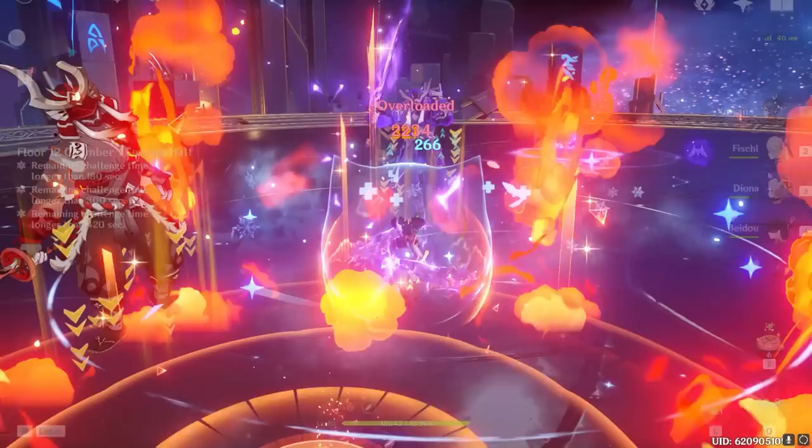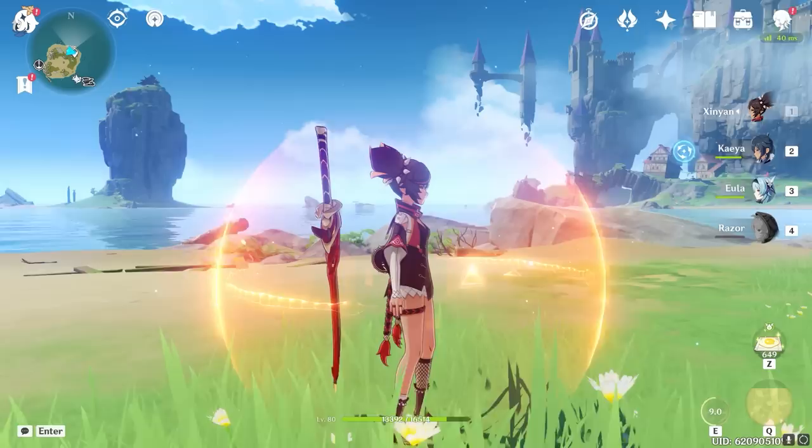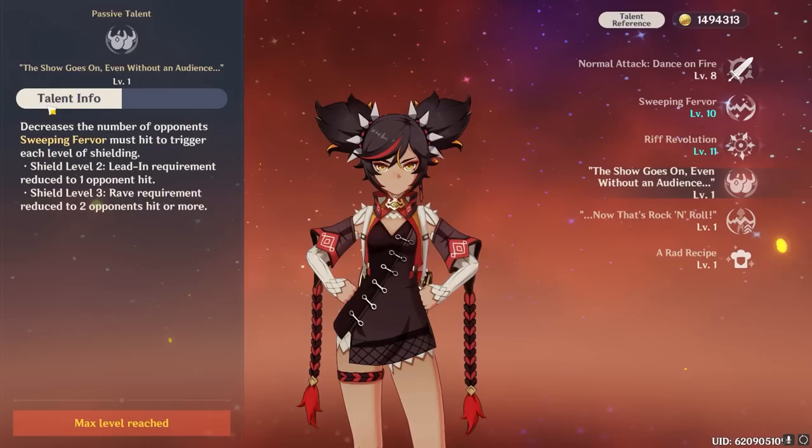Xinyan's elemental skill will cause her to swing her guitar for an AoE slash of pyro damage that will generate a shield with added effects based on how many enemies her guitar hits. Hitting 0 or 1 enemies grants a basic low-scaling shield, hitting 2 enemies grants a stronger shield, and hitting 3 enemies grants a level 3 shield and will cause the shield to occasionally pulse with AoE pyro damage for its entire duration. It is important to note that with her first ascension passive, it will only require her to hit 2 enemies for her level 3 shield and 1 enemy for her level 2 shield.